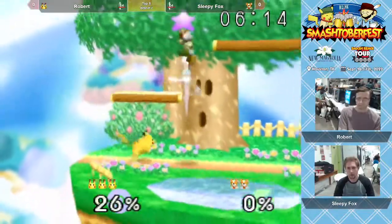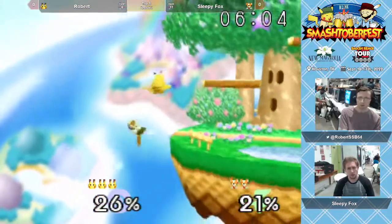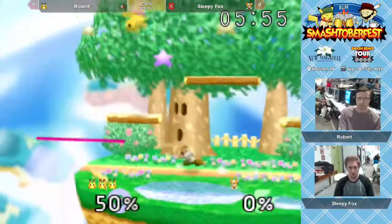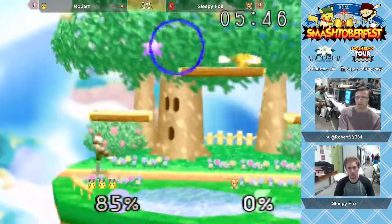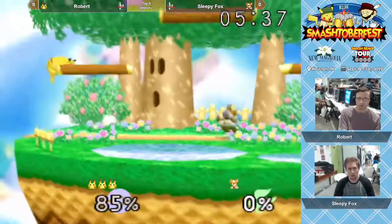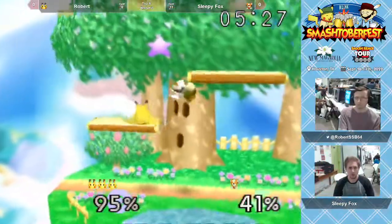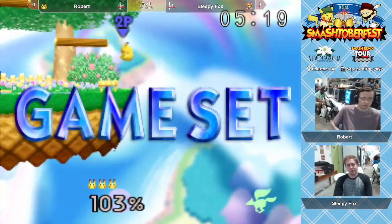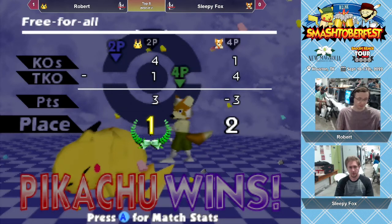Fox going aggressive, running into the edge, getting a couple of hits on Pikachu, but it's back to neutral. Fox is down. Robert is playing this matchup very effectively — it's a patience game, and all it takes is one grab or one hit to get Fox off stage. LD is on his last stock of the first match. That looks edge-guardable — the jump back from the forward grab — and it is! First game goes to Robert. He looks pretty comfortable in that matchup.